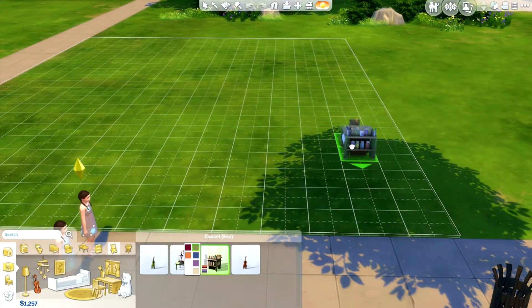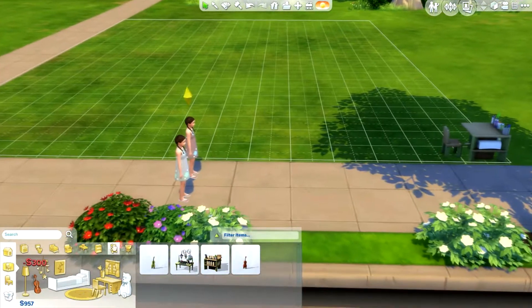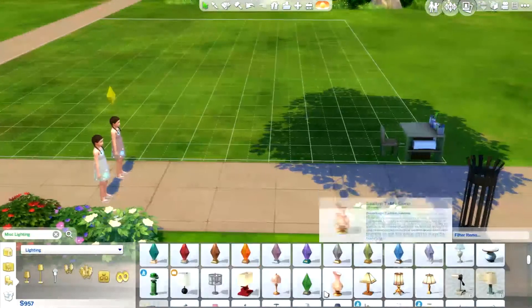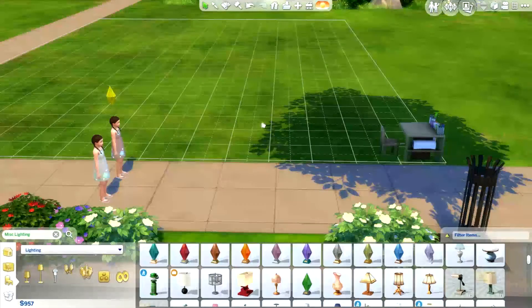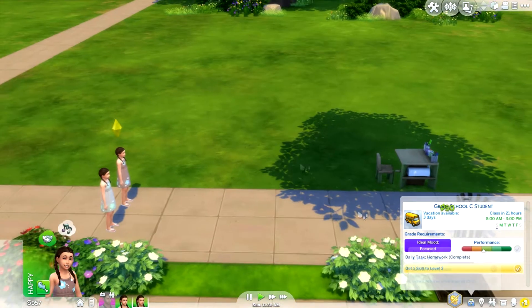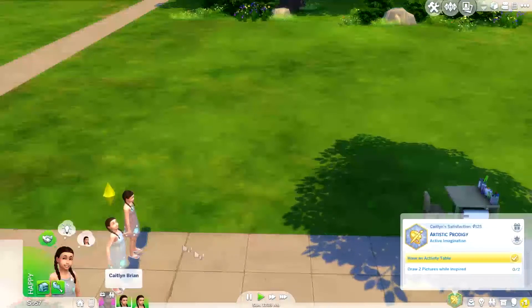That can just go right there, I guess. I don't know where else to put it. And a light — I think I can put it in their inventory, but I'll just put it in the house. That makes more sense to me. There we go, they have an activity table. Okay, that worked. Now I'll get them to head home since this is a lot.